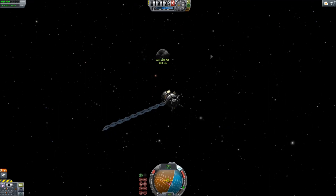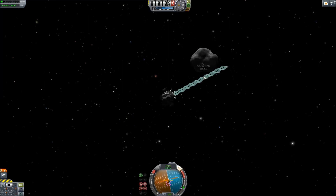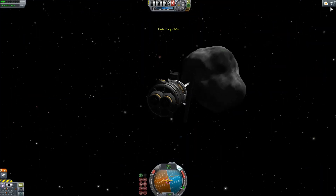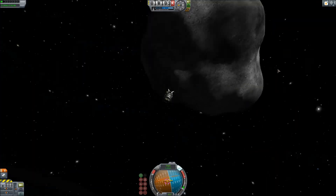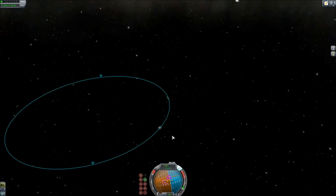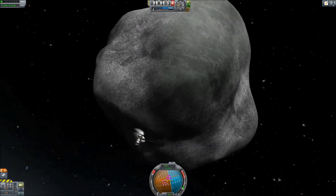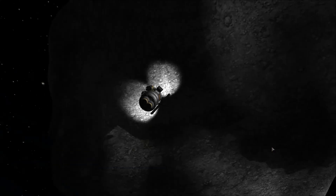Thanks for watching episode 14. Hope you enjoyed seeing Dres and the Dres-steroids — the Dres asteroid ring — with this giant Class E. Interestingly, I found out you can do super-sample screenshots in KSP, which means you can take a screenshot at way higher resolution than your screen. I took a seven-thousand by four-thousand screenshot — very cool. I found that out on Reddit and I'll talk about it more later. Anyway, please subscribe and comment if you have anything to say. I'll see you next time with episode 15 and the Pole 2 rover. Thanks for watching.